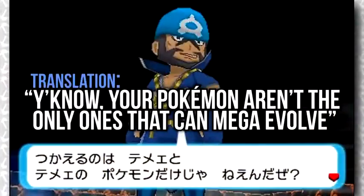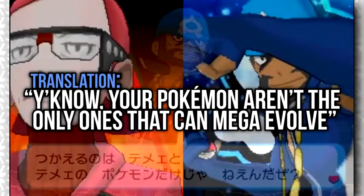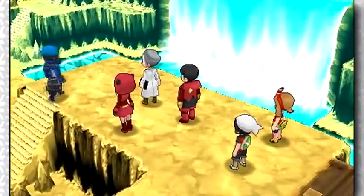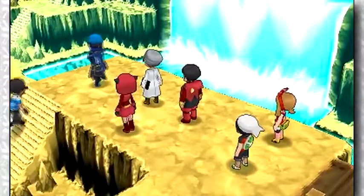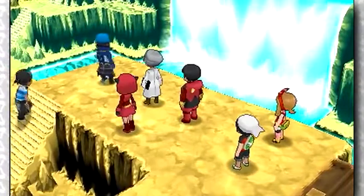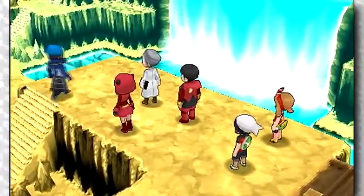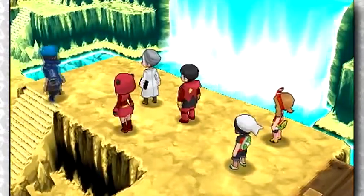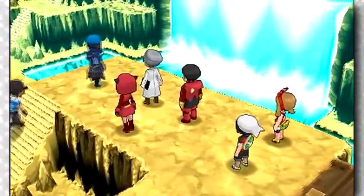Both May and Brendan can be seen at Meteor Falls, which likely means that your rival will play a larger role in the story. The final time you battled them in the original games, their starter wasn't even fully evolved. I'm sure Game Freak will at least give us a true final battle in the remakes, or maybe even a Mega Evolution battle like they did with Serena in X and Y. Also, just look around Meteor Falls — it looks amazing, and this really makes me want Game Freak to just reveal Mega Sharpedo and Mega Camerupt already.